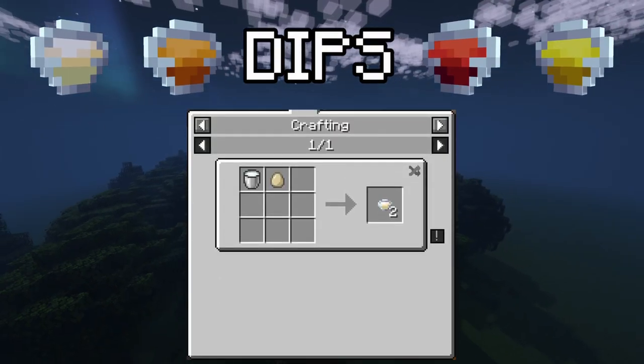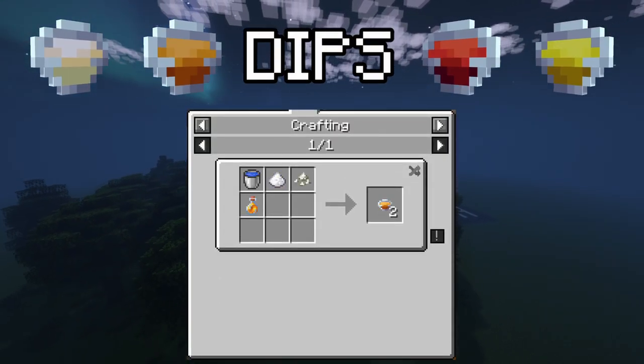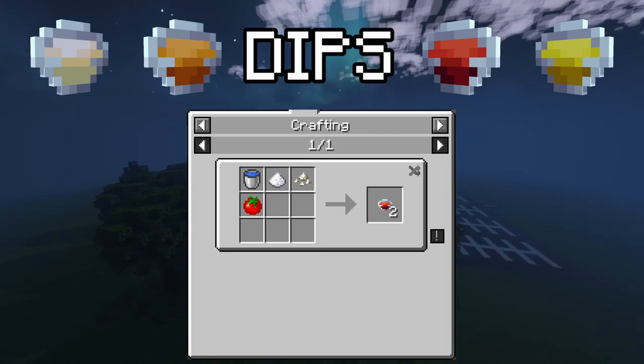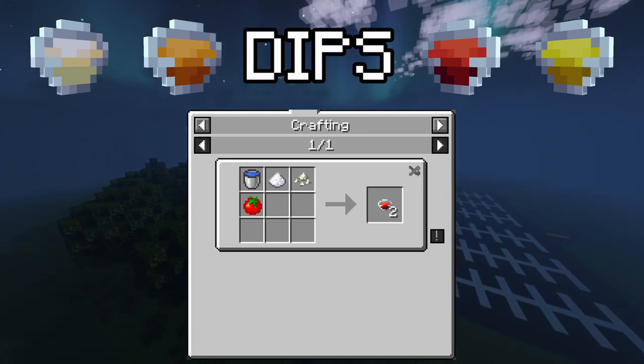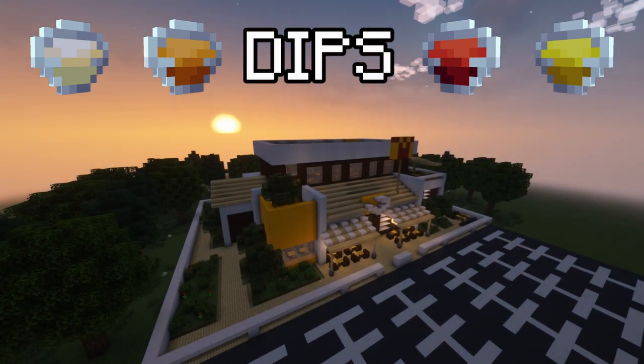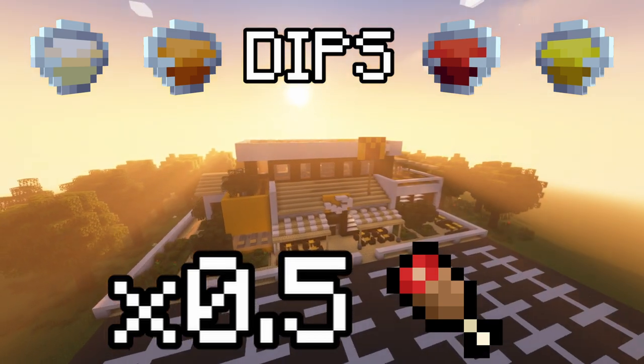You can also get some dips. Mayonnaise can be crafted using an egg and a milk bucket. Sweet and sour sauce can be crafted using a water bucket, sugar, salt and honey. Ketchup can be crafted using a water bucket, sugar, salt and a tomato. Mustard can be crafted using a water bucket, sugar, salt and some pumpkin seeds. Each craft gives two items and they restore one hunger point each.